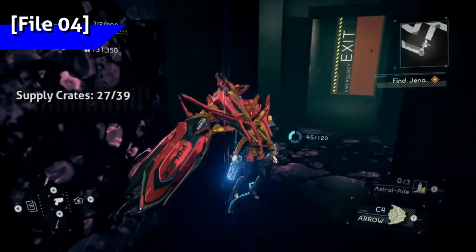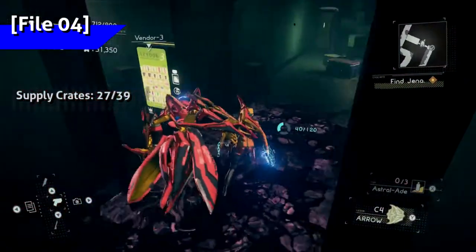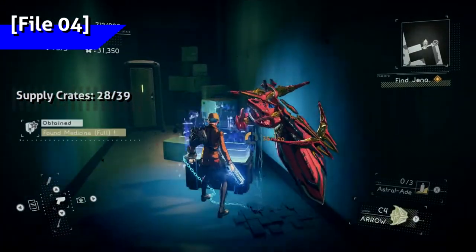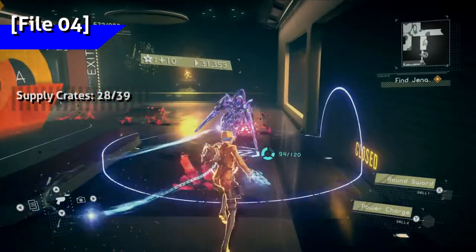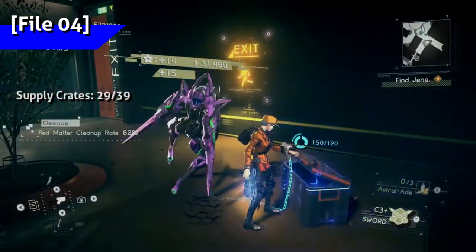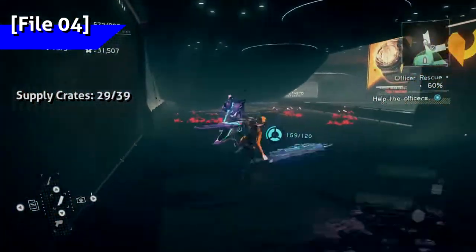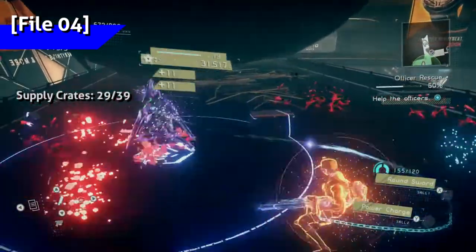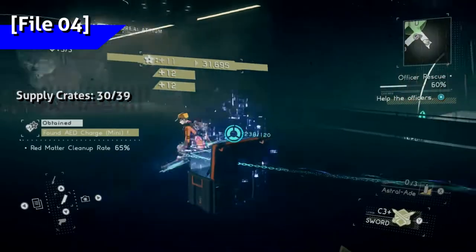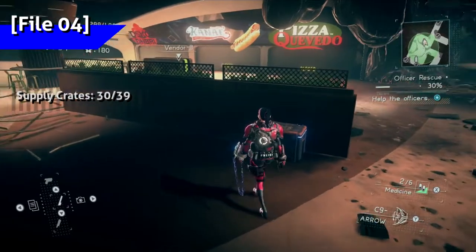In the middle of the emergency exit room, there's a crate right by a toilet. In the very next room there's another crate. Exit that room, then take a right — there's a crate by a bunch of red matter. There are three crates in the food court as well.